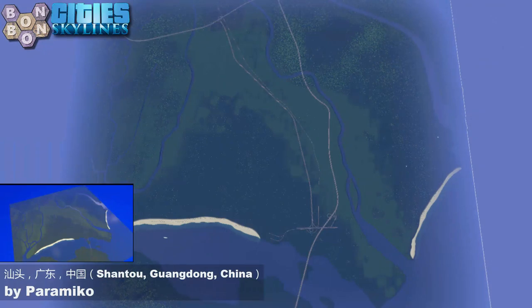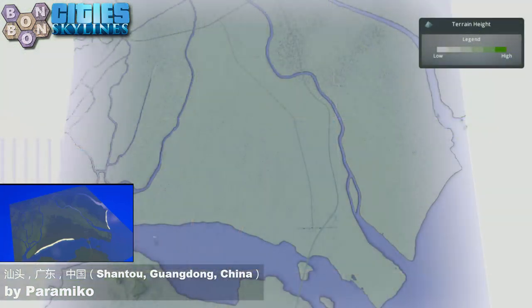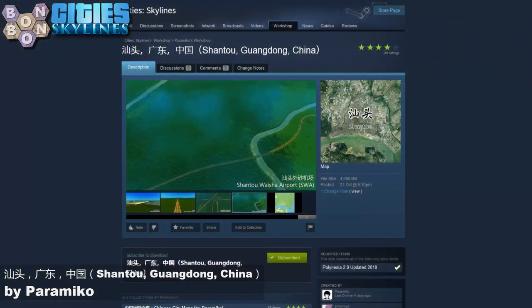Today's map is Shantao Guangdong China by Paramiko. Paramiko has got quite a few maps out there, all of the Chinese provinces and such. There's your start square - some very pretty looking intersections going on there, plus a major highway. Looking at the terrain heights, it's very flat, probably because the entire area in real life has been flattened for buildings. The resources look very realistic - all the fertile land is going down those rivers, which is great.